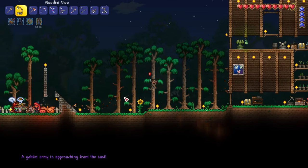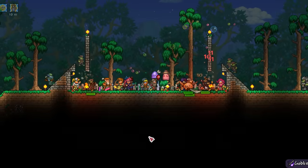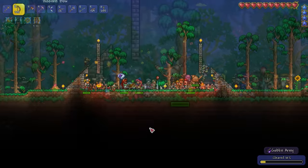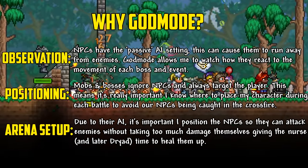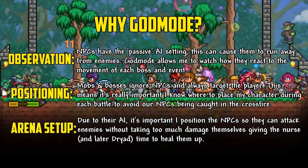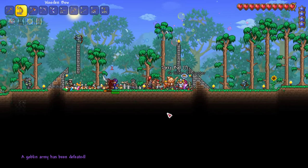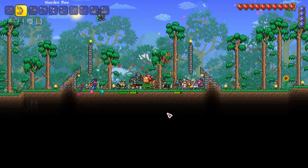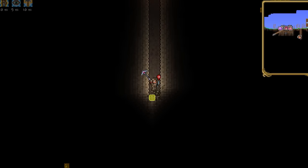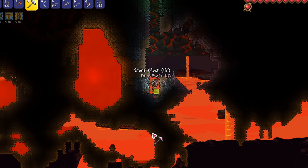I spend a few days tweaking the arena and eventually the goblins invade — it's time to put our NPC army to its first big test. During events and boss fights I'll be using god mode on my character for three main reasons: observation, positioning, and arena setup. Using god mode allows me to observe how our NPCs interact with each boss and place them in the best position to maximize their damage. Our nurse is a real MVP keeping everyone healed up, with the party girl and demolitionist dealing a ton of damage with their grenades, and soon enough the goblins are defeated using only NPCs.